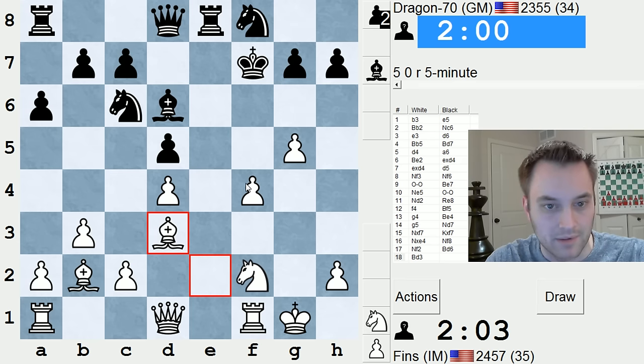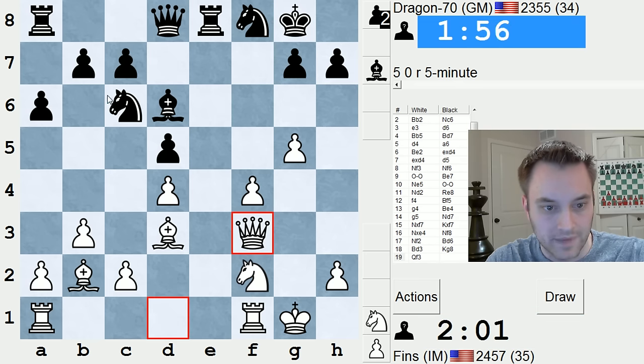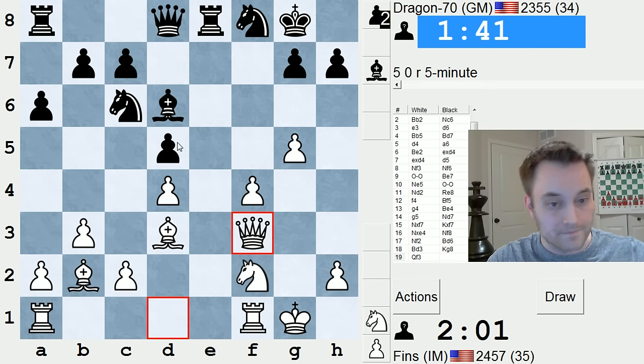I think he's going to have to waste some time on a move like king g8. Maybe I can go queen f3. Let's do this. Knight b4 is a possibility for him, although actually I could play a3, knight takes d3, queen takes d5 check then — pick up another pawn. So how does he defend this? I'm loving my position. I've got the two bishops and an extra pawn. But black is fighting.